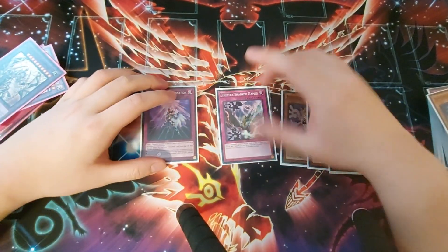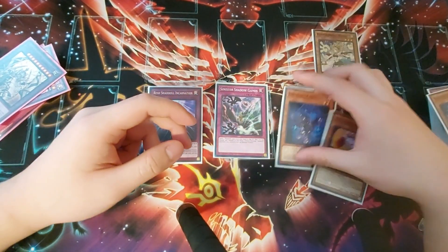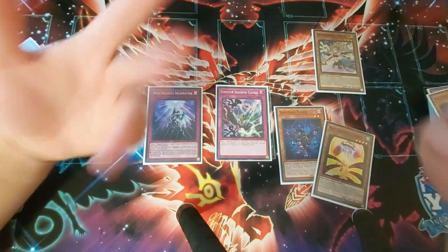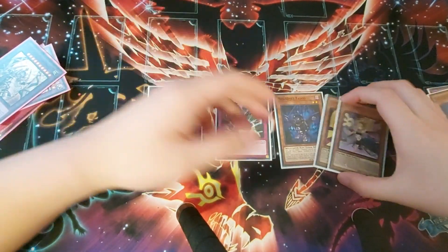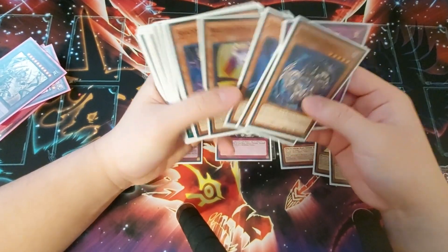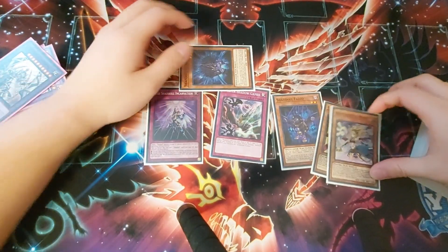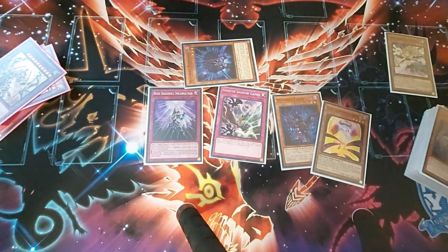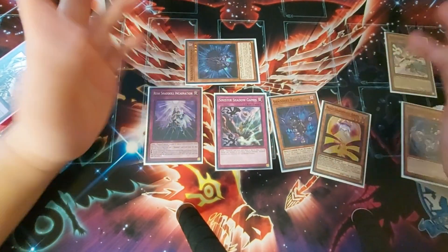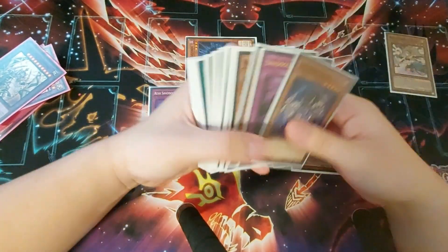Moving on to Sinister Shadow Games — this one is also pretty simple. You're going to send cards like Shaddoll Wendy. Wendy can send you anything you need, but the other effect where you flip up things on your opponent's turn to get additional resources is really, really powerful. Let's say you have a Hedgehog set and a Sinister Shadow Games set — you activate Sinister Shadow Games sending your Wendy. Not only does it allow you to chain block whatever effect you want, be it Hedgehog or Wendy, whichever you value more, it also allows you to get Hedgehog's effect on your opponent's turn.